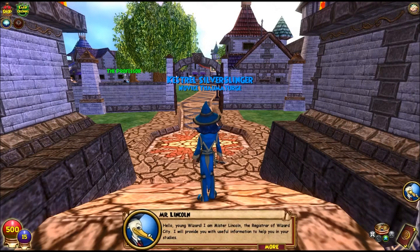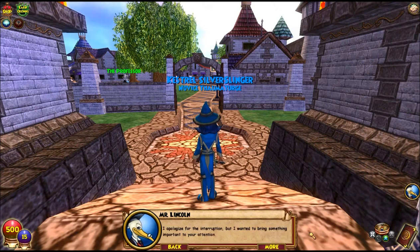Let's see what this tutorial tip is. Hello, young wizard. I am Mr. Lincoln, the registrar of Wizard City. I will provide you with useful information to help you in your studies. If you ever have any questions about magic or the world around you, I've included some reference material in your spell book — simply open it and read over the help pages. They contain loads of valuable information.